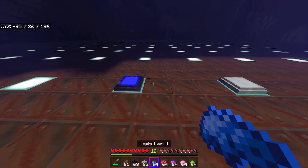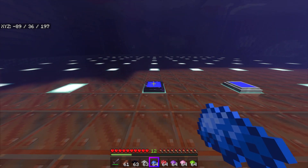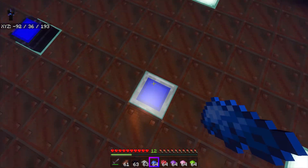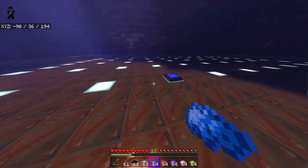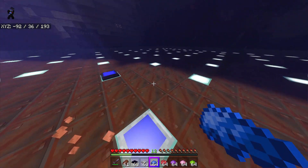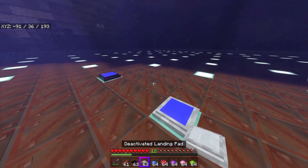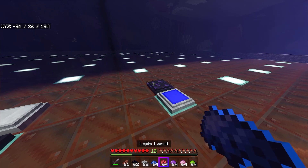Essentially there are two types: a teleportation pad, which is the origin, and a landing pad, which is the destination. So if I have a teleportation pad here and a landing pad here, I can dye them both blue, step on the teleportation pad, and I end up at the landing pad. You can't go back from the landing pad — which actually seems like a smart design choice.